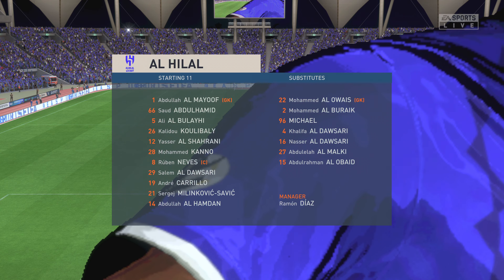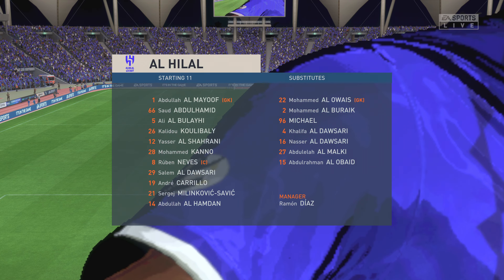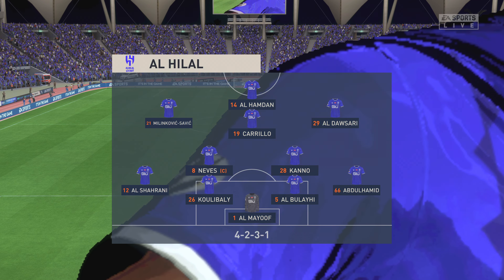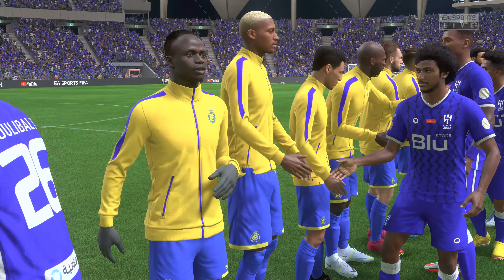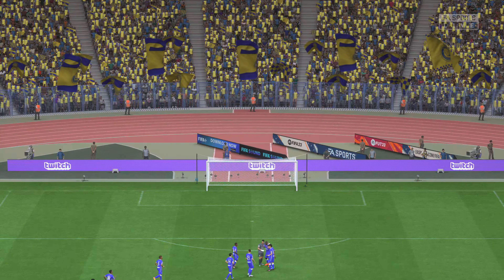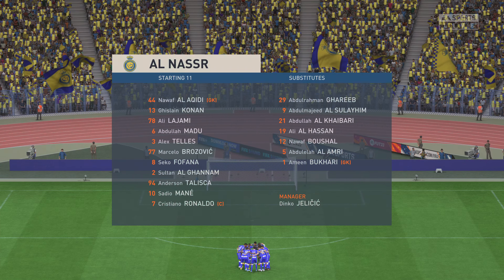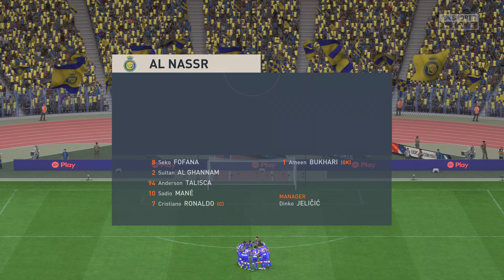Look at the starting lineup for Al Hilal. Although we have it down as a 4-5-1, it's actually more likely to be a 4-2-3-1. They play with two holding midfield players, a number 10, and two wingers. The system has a nice balance to it. This is what they'll be facing today — the shape is the same but they may play it in a slightly different way. Key to this game will be the fullbacks: do they tuck in alongside their centre halves or look to support their wingers? I hope it's the latter.